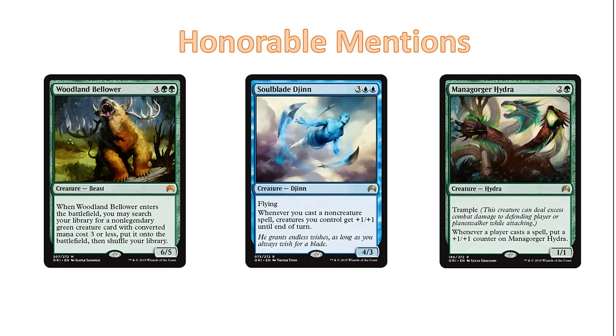The next card is the only blue card on this whole list, and it's only an honorable mention — so that tells you something about the power of blue rares — and that's Soulblade Djinn. He's a 5-mana 4-3 with double blue, so he's hard to splash. He's a lot like Strongarm Monk from Dragons of Tarkir, a 5-mana 3-3 with the same 'whenever you cast a non-creature spell, creatures you control get +1/+1 until end of turn' ability. The difference is Soulblade Djinn has flying. When you swing with it, your opponent really has to think about cards you could have in your hand because you could end up punishing them with that Anthem effect.